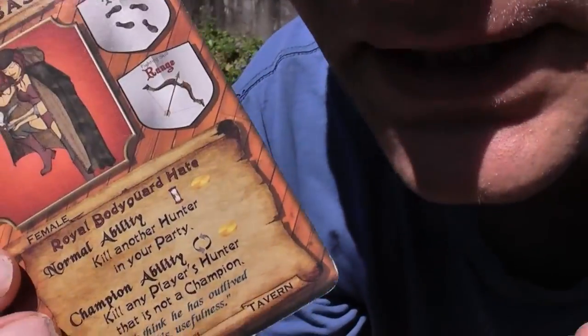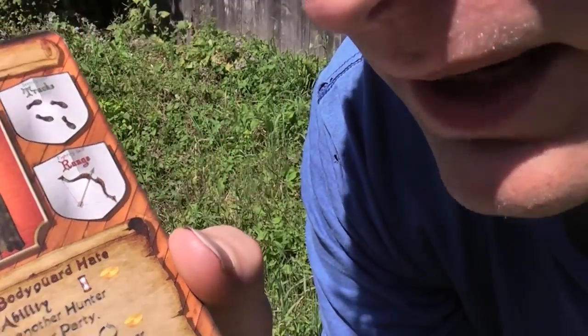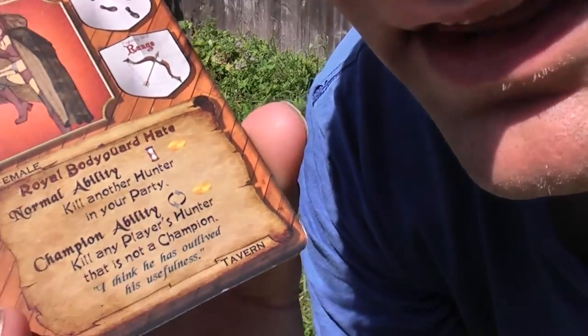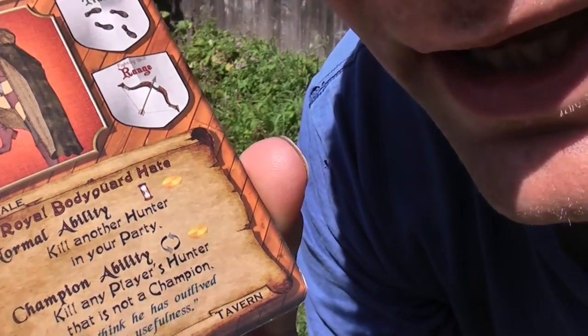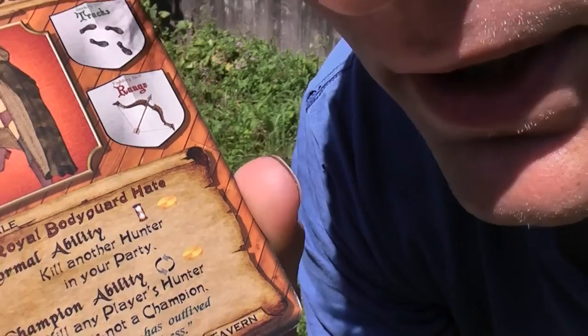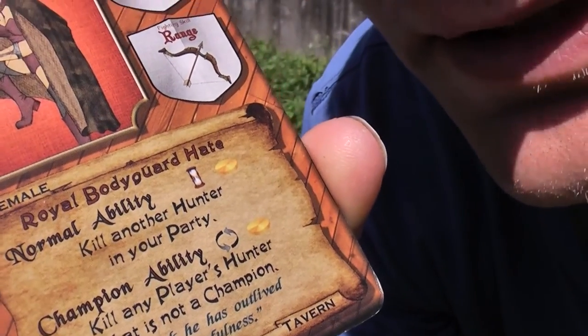That's a big way that the crazy card combinations and powers come into the game. One of the main things you're going to be thinking about in terms of card powers is how to get helpers without having to pay them. For example, this assassin here — her main ability is that she kills a member of your party.